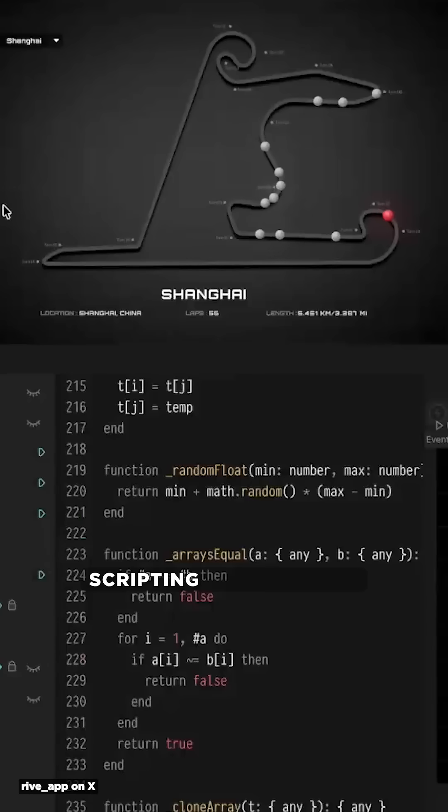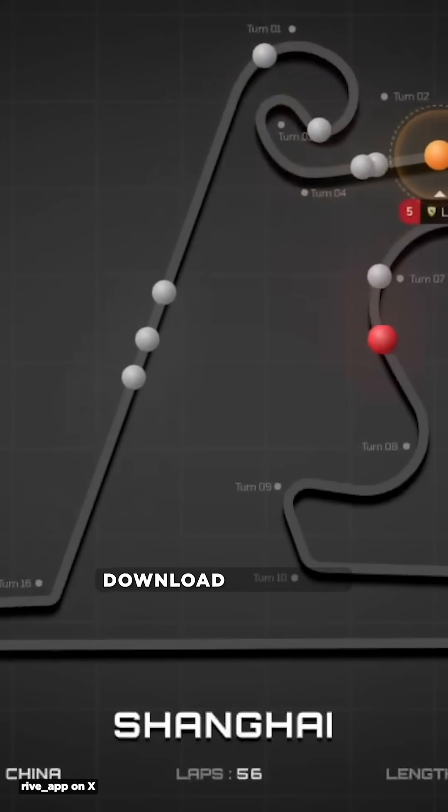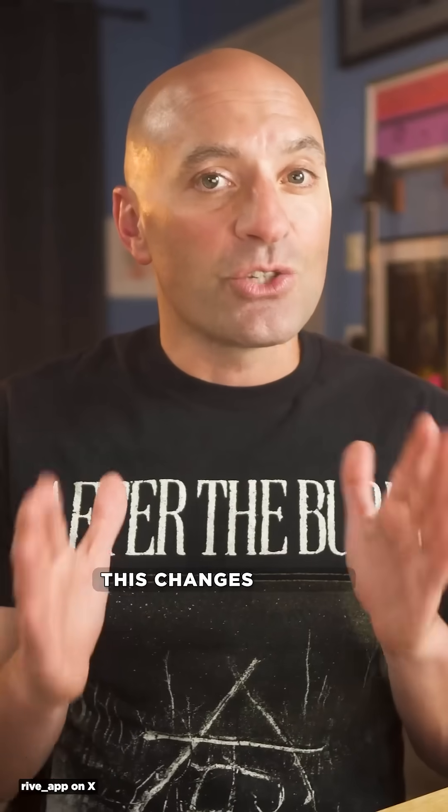Rive has officially launched their scripting tool with an AI coding agent in Early Access. You need to be a paid member to download the Early Access version, but the demos are incredible. This changes what is possible in Rive.